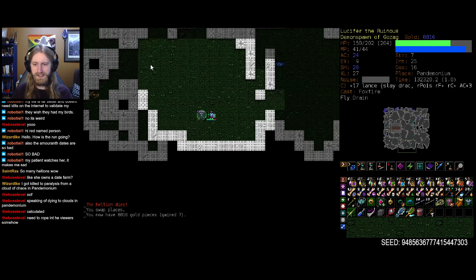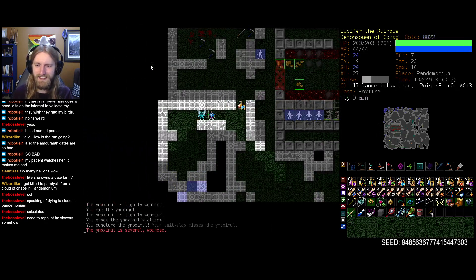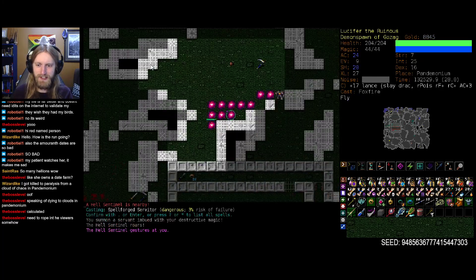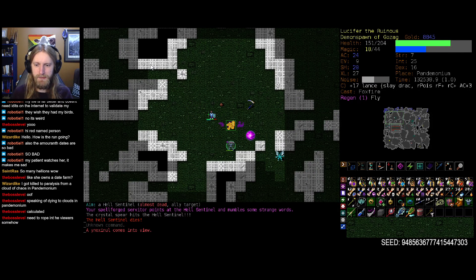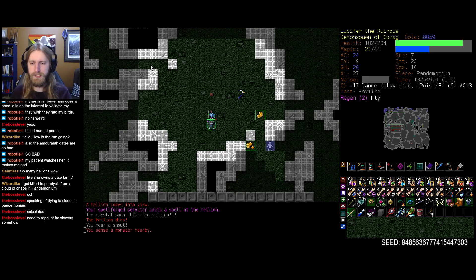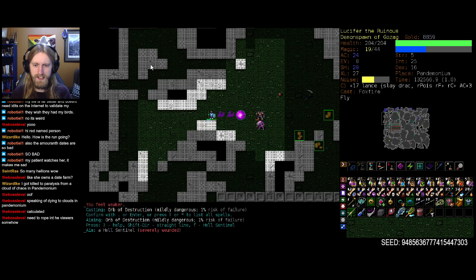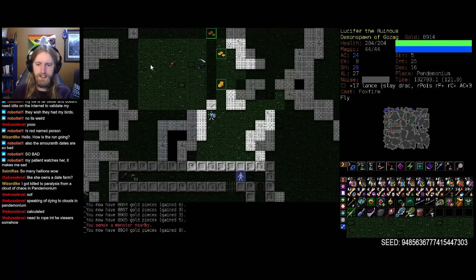I say that as I just take a series of horrendous hits from another hellion. We're in a half decent spot for dealing with hell sentinels, which is kind of nice. We'll just walk away and let our servitor do all the work. Let's not risk ourselves unnecessarily — we can just blast from afar and that should be perfect.